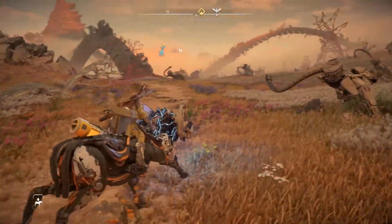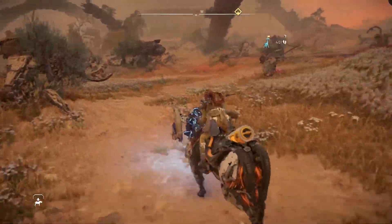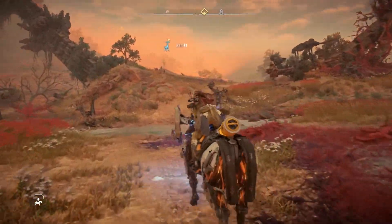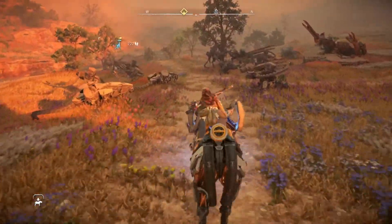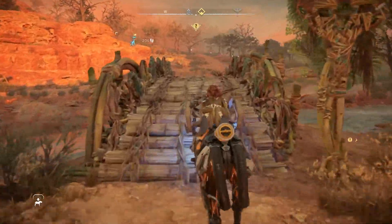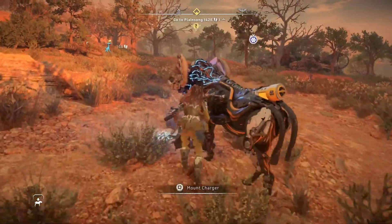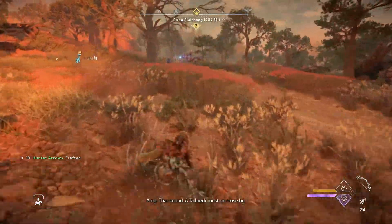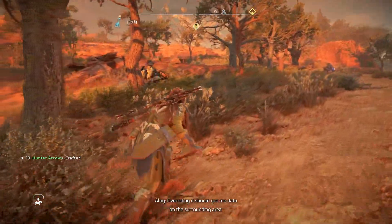Now obviously this game has only been out for a couple of days, so the level of spoilers is at an insane level where it is so easy for me to spoil something for anybody. So what I'm going to do is completely avoid story and plot elements. I am only going to show gameplay of me fighting machines — yes, a couple will be new machines — climbing a tall neck, mostly just stuff that is entirely indistinguishable from Zero Dawn. I won't be going to any of the major settlements, I won't be having any interactions with characters or major dialogue. Just to avoid the spoilers. I promise it's going to be as squeaky clean as possible.